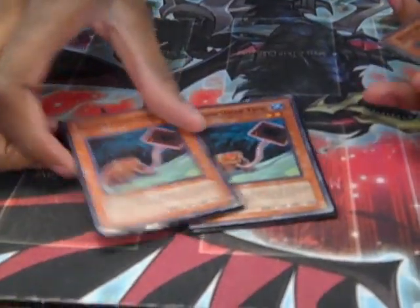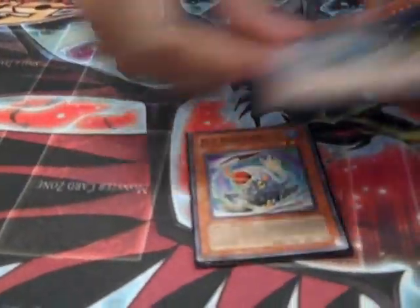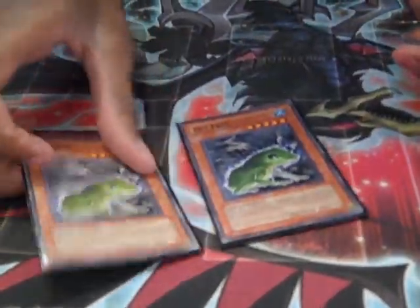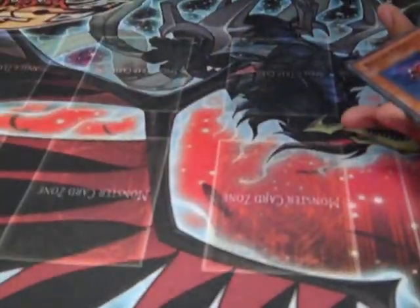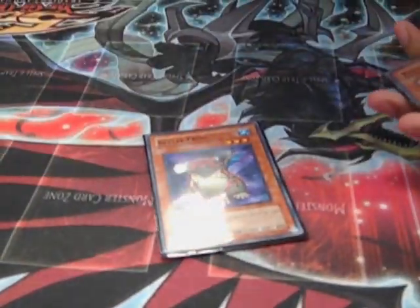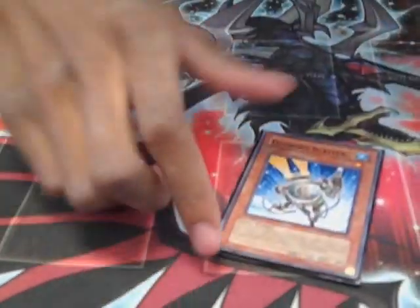Then there's just standard frogs: two Treeborn, two Dupe Frog, two Poison Draw Frog, two Flip Flop Frog, two Des Frog, three Uni-Frog, one Beezle Frog, and one Fish Belt. That's it for the monsters.